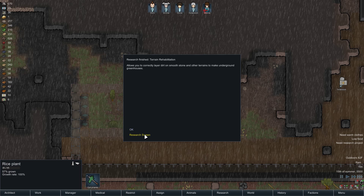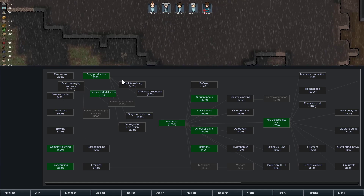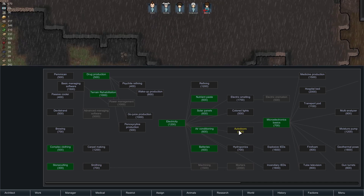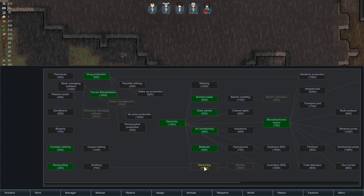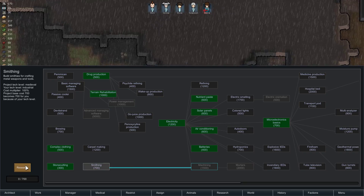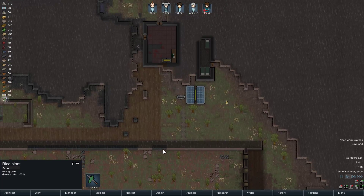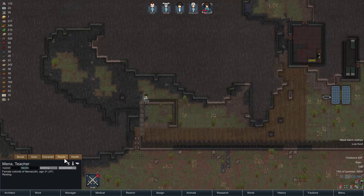Alright, let's see. What do we want to research? Auto doors, or machining. Let's get towards machining — that way we can get... I think that's where the sniper rifles are.